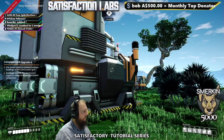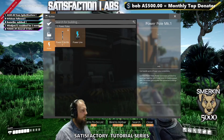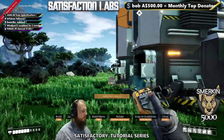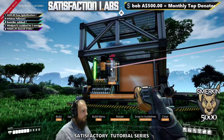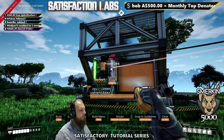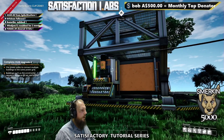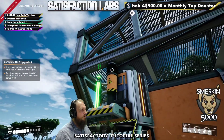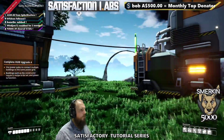So like we did before, we're going to bring up the build menu, select the power line, and we'll go over here and connect to the... it says you can't connect more lines to this connection. What that means is the biomass burner only allows one cable to connect to it, so we need a power pole.